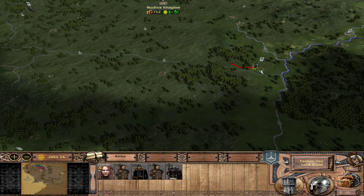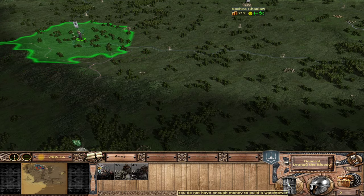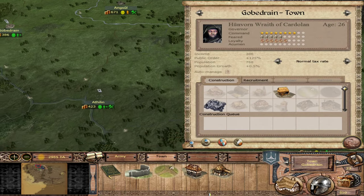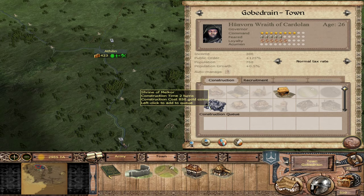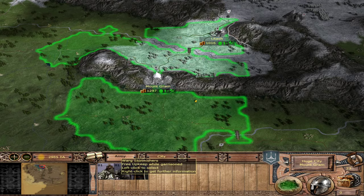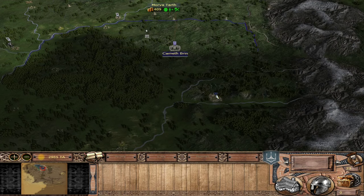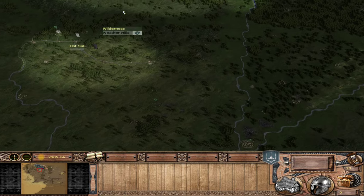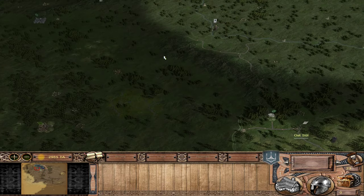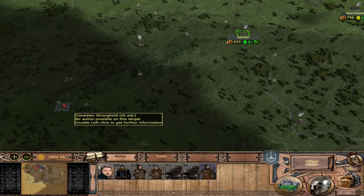Lord Sild should find a very easy time taking Amon Sul. We moved too close to that lumberyard so we can't put a Watchtower down there. We have zero money - what did we just spend it on? 850 gold was all of it. The Watchtower can wait. Those Raiders got their armor so they can head out soon. 24 turns in and this campaign is going a lot better than I honestly thought. I feel like we're playing just like the AI does when it plays Angmar - very aggressive very fast.